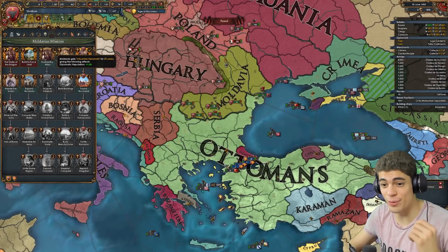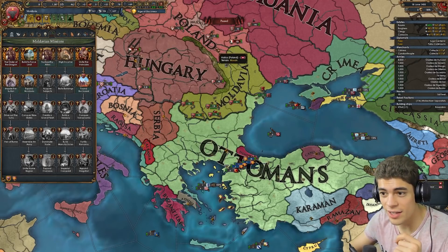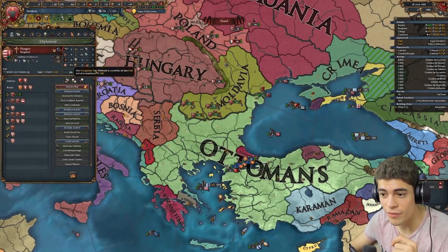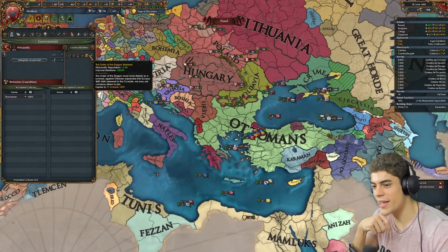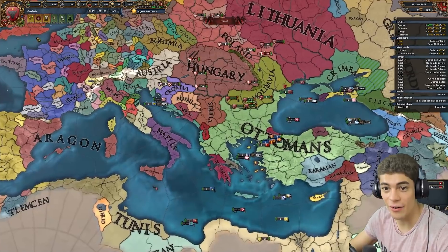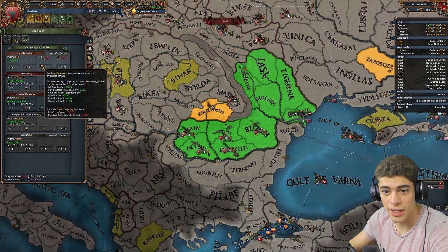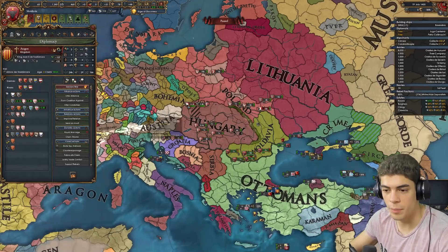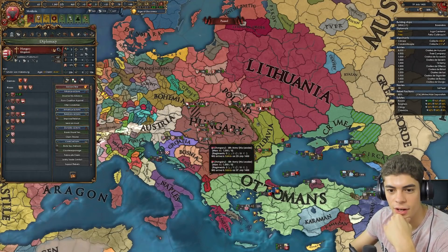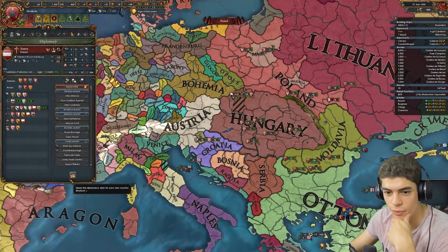We can get another plus one diplomatic reputation if we do this — at least two countries with an alliance and at least 150 opinion. I've got like another 20 years; if I get two allies with 250 relations it gives me another plus one, which means getting Austria and Aragon. I think the Austrians are better because Hungary's rival to both Poland and Aragon — there's no way I keep that alliance.